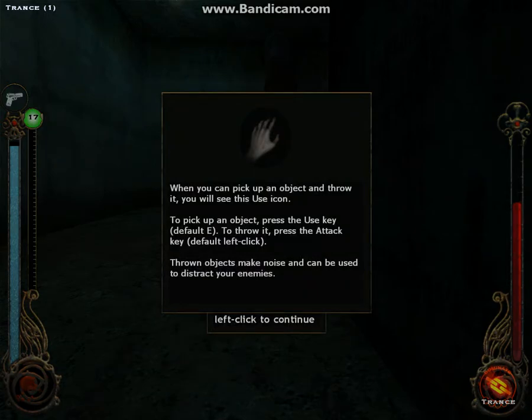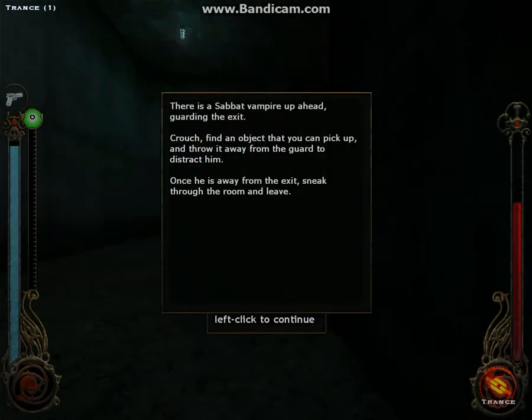You can pick up an object and throw it — you will see the Use icon. To pick up an object, press the Use key; throw it with the Attack key. Throw an object to make noise. There's Sabbat ahead — crouch, find an object, and throw it.